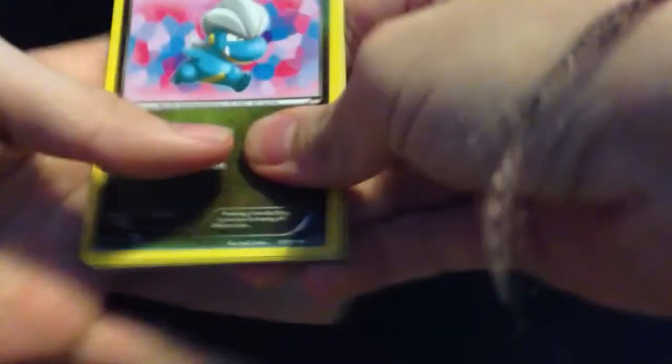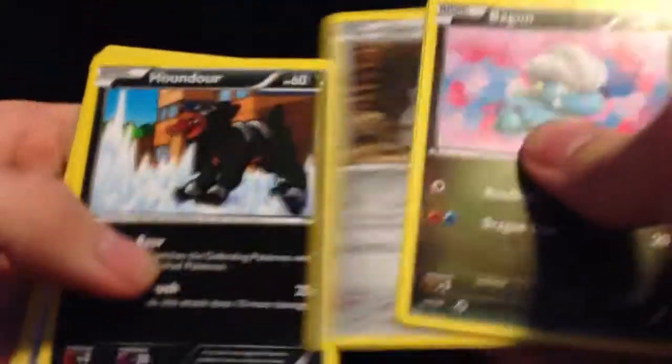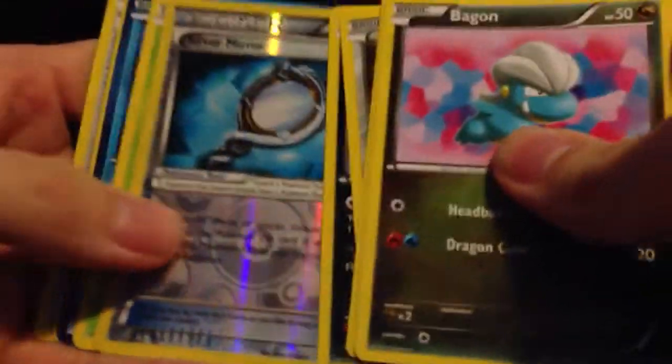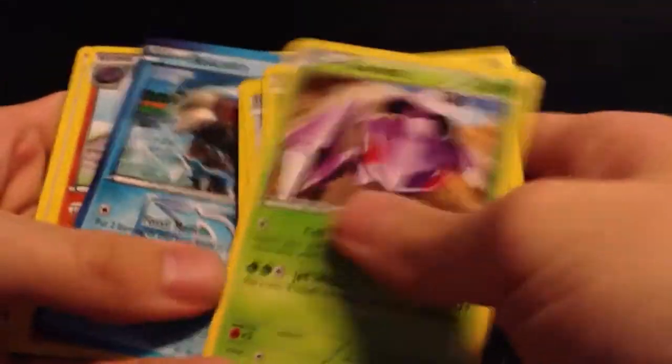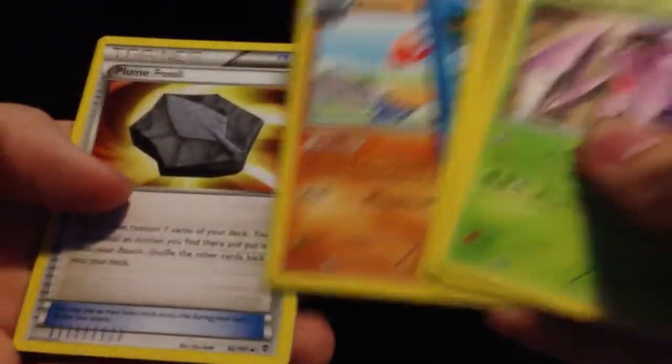Pretty good artwork, I like that. Got a Bygone. Squirtle — it's pretty good artwork, I like that. Teddiursa, Aeron, Houndor, Silver Mirror reverse. And the rare is a Genesect, which I have one of, so it's a double for me. Relicanth, Archon — pretty good artwork as well. And a Plume Fossil.